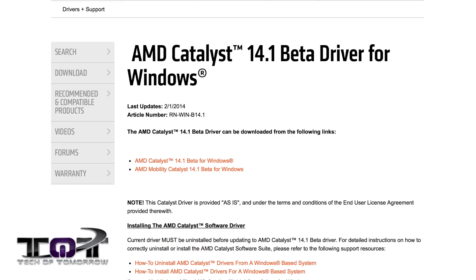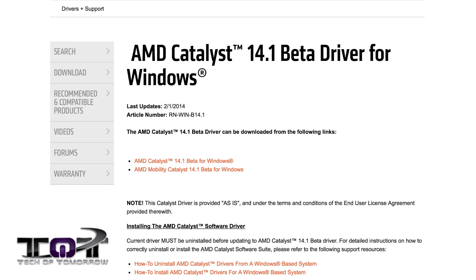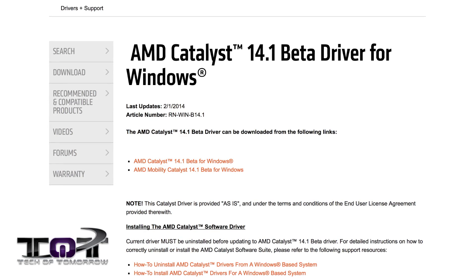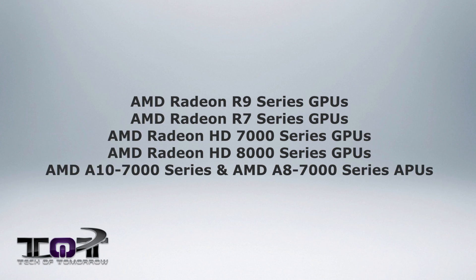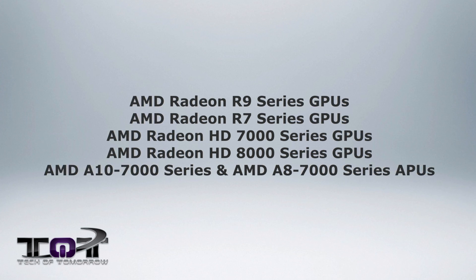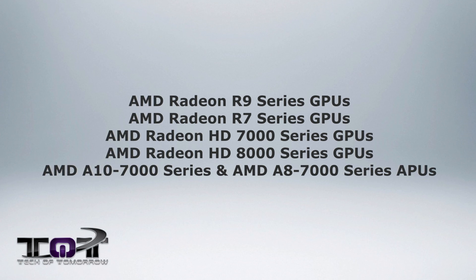In case you guys don't know, the 14.1 beta Catalyst drivers came out from AMD. We also have those linked down below in the description. Currently, Star Swarm and Battlefield 4 are the only games right now that can actually take advantage of this API. The R7 and R9 cards are all supported. You can also use the 7000 and 8000 series GPUs, as well as the A10 and A8 7000 series APUs.